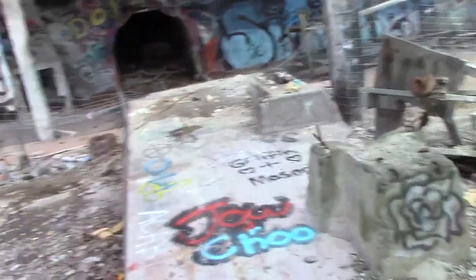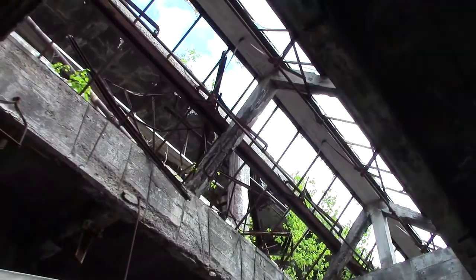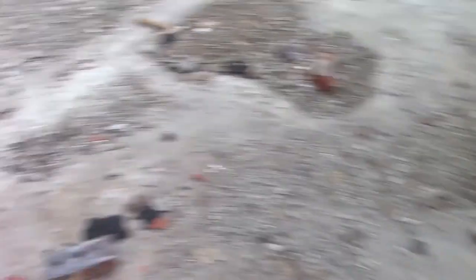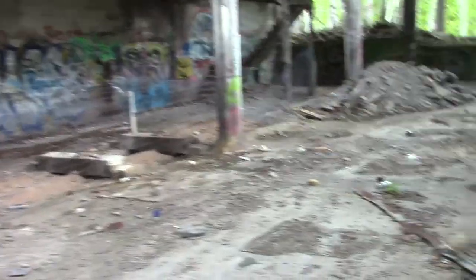Alright, let's keep exploring. Looks pretty gutted out — there's part of the glass roof. There's a lot of cinder brick already down here and a ton of graffiti on the walls. It's pretty gutted out, kind of like the novitiate I visited a little while ago.